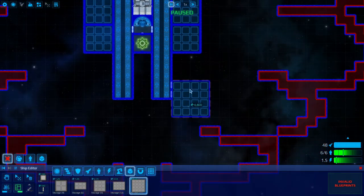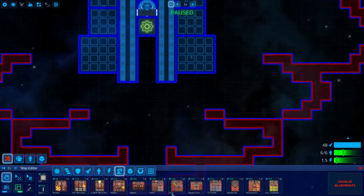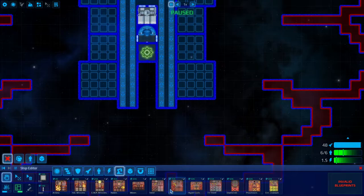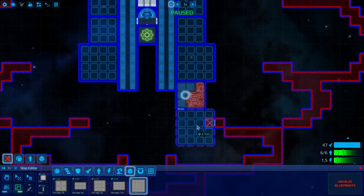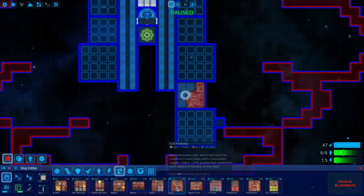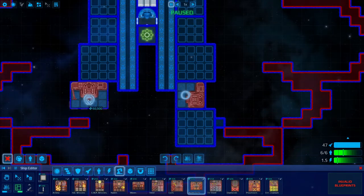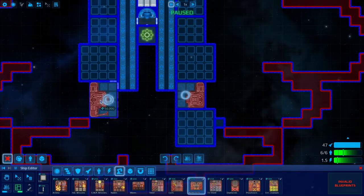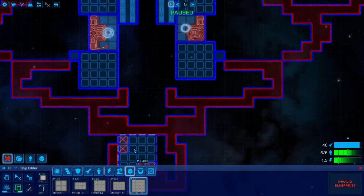Let's go down the other way. A couple storage areas, some copper. And another storage on the bottom. What other factories do I need here? So I've got steel, coils, tri-steel. Let's do hyper coils. Hyper coils are going to be a more late game resource, but why not? In fact, we might as well just do every resource while we're at it.